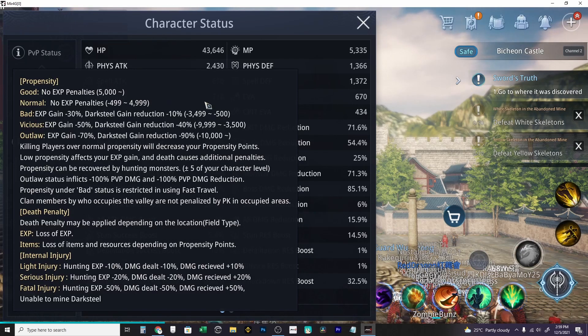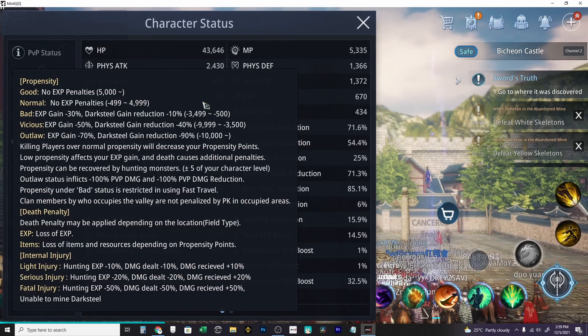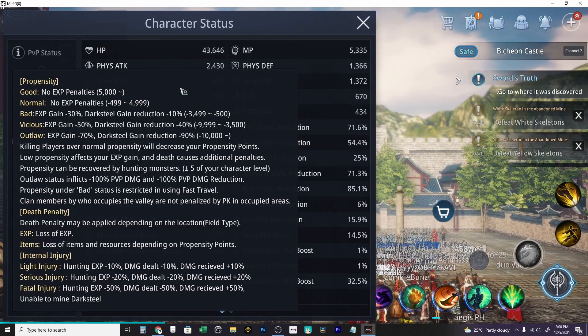Whenever you kill a player with a white name you get negative 1000 propensity. The higher your propensity is, the higher the debuff you'll have. This chart shows what the effects are that you'll get if you have negative propensities.